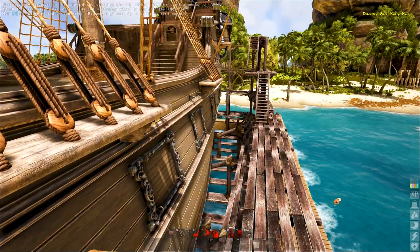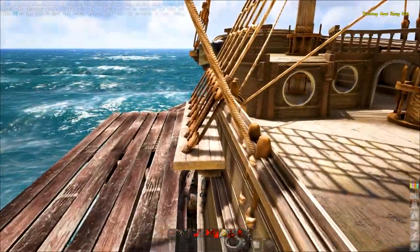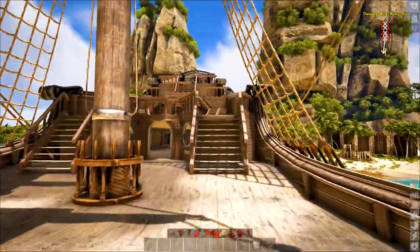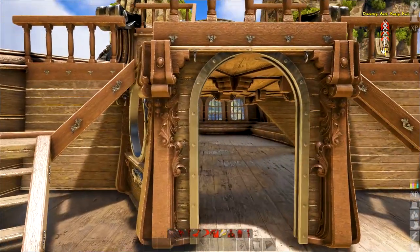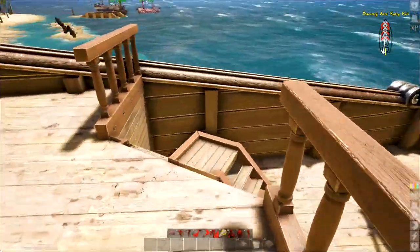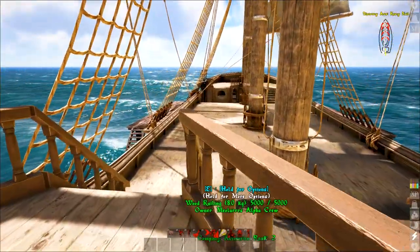We spent the first episode just working on the shipyard and the shell — the foundation type thing. We then spent about a video on the hull, the gun ports, and all of the planks. The third video was spent building the exterior — everything above the deck, which is pretty much all of these stairs and walls. I do need to do a little bit of work — these walls are the wrong way around. That's the interior of it; it should be the exterior. So I'm pretty sure I've got to replace those. That's the wrong side of it, so I'll do that on my own another time.